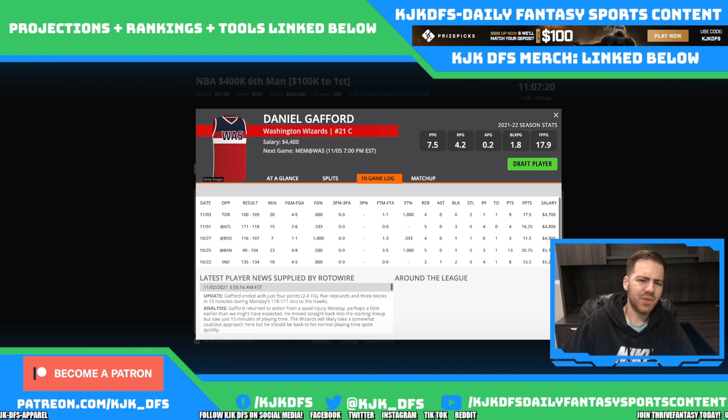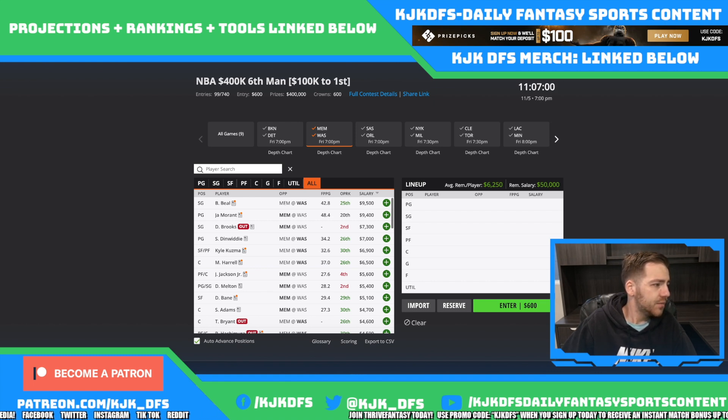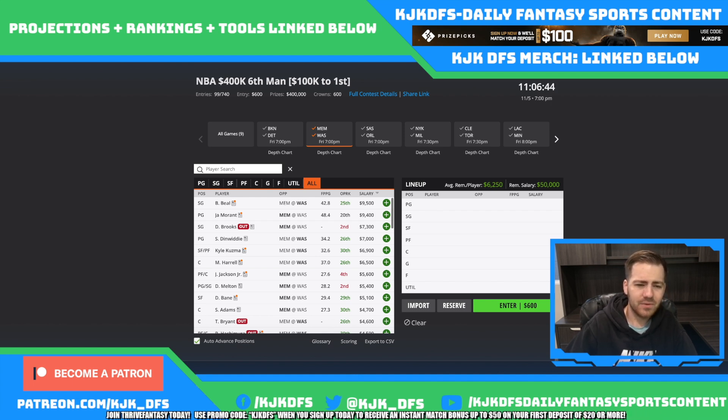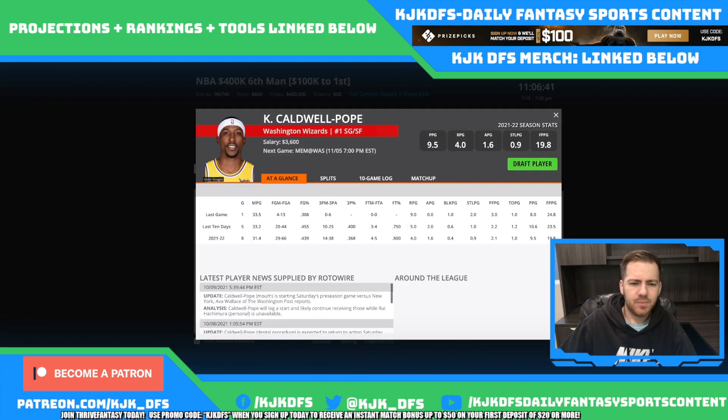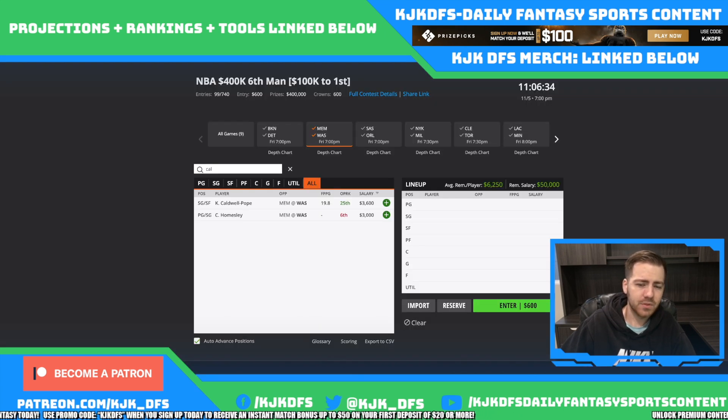For the time being I think you can still go ahead and play Montrezl Harrell — he's a pretty good play in this game environment tonight. Another guy to possibly look into would be KCP at only 3.6K, but he's only putting up 0.63 DraftKings points per minute, so I'm not too excited about playing him, although he's been playing in the mid-30s in minutes and could certainly have a big game on any given night in this game environment.